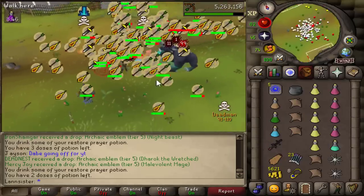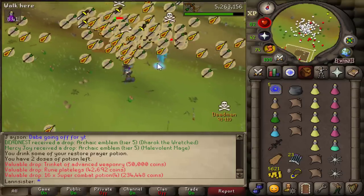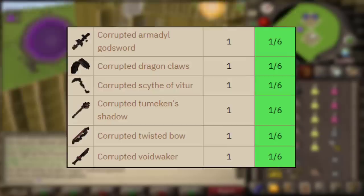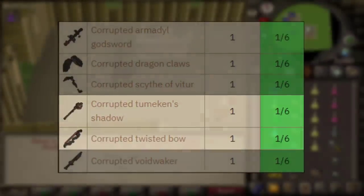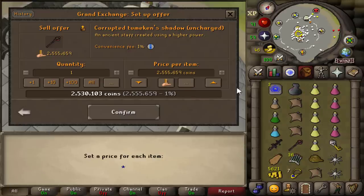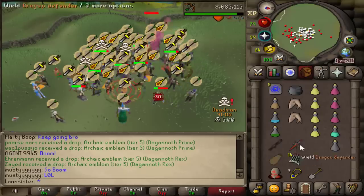Big hit on the dark beast — could be mine. We got something big: a Trinket of Advanced Weaponry. The Trinket can give you one out of six corrupt weapons, and the two most valuable ones are the Corrupted Scythe of Vitur and Corrupted Twisted Bow. Let's see what I get — I got a Scythe! Oh my god, a Corrupted Scythe — that's huge! We're just gonna sell it: 3.3 mil.